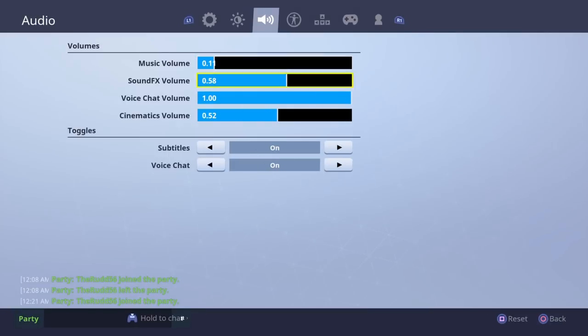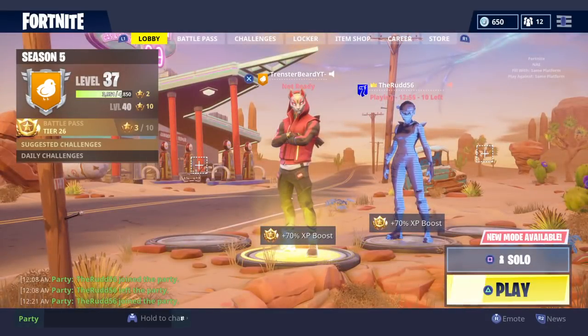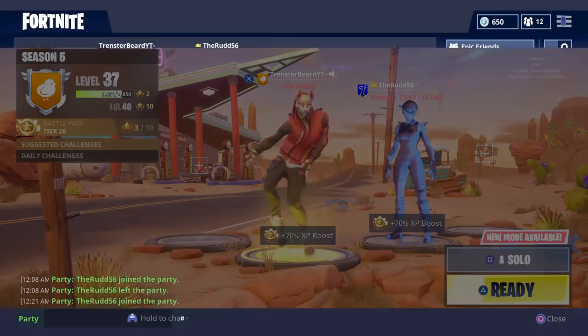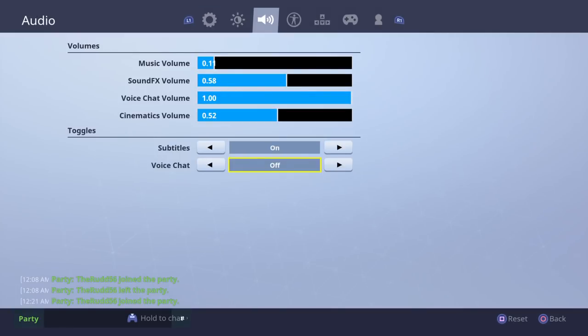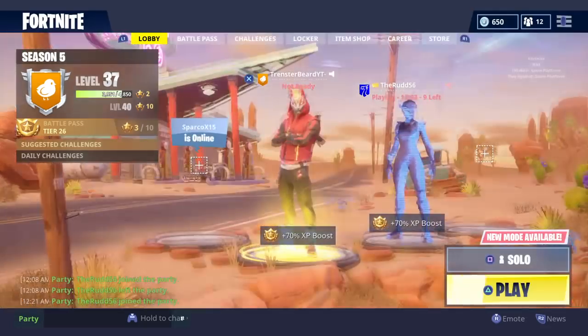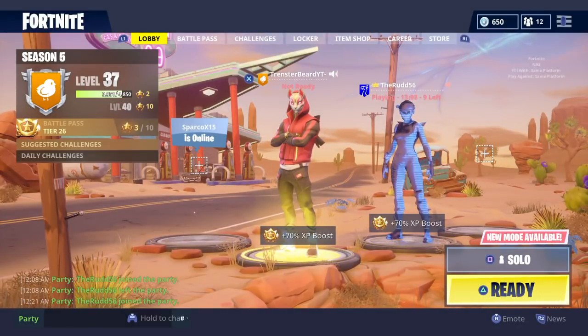So what you gotta do is go into your settings, go to voice chat, turn it off, and apply it. As soon as that's off, go back into your settings, turn it back on, apply again, and now it should be back to normal — or at least give it like a minute and then it should be back to normal.